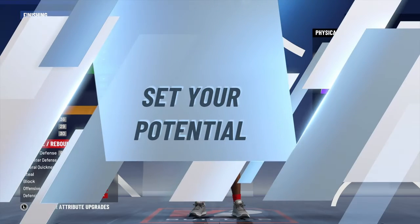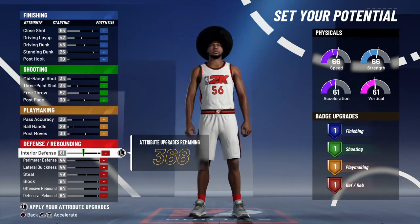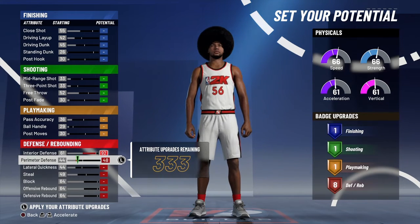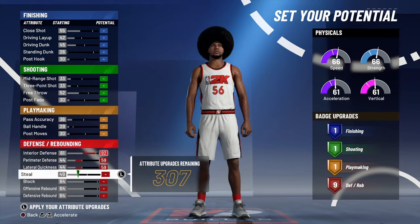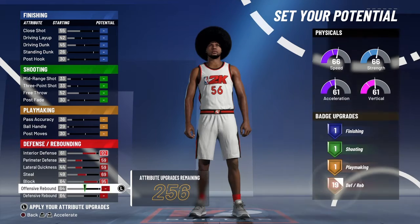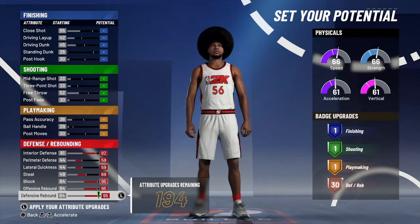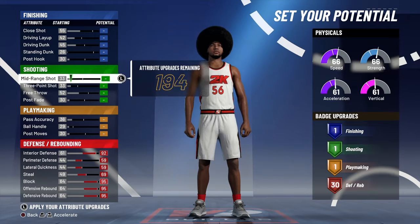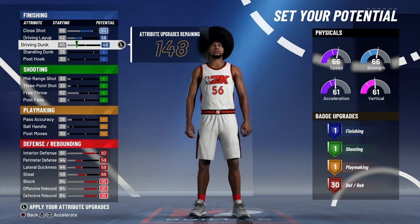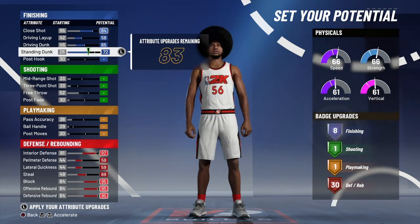And you already know you gotta use the first one. Go all the way down first — we're gonna start with defensive rebounding. Go all the way up. We're really maxing this guy out. This is a freaking demigod center build. And then go to finishing, max these joints out too, because we need all our attributes all the way up.